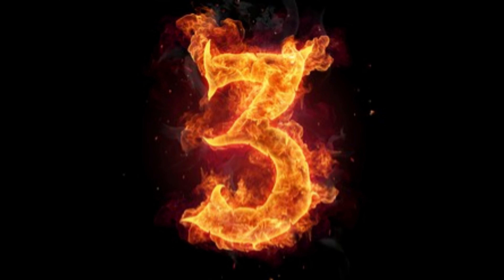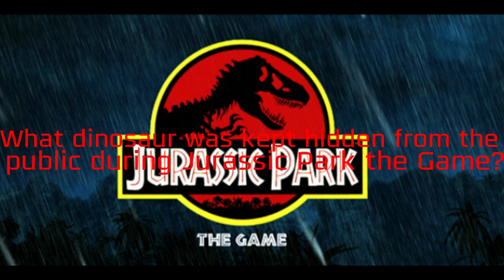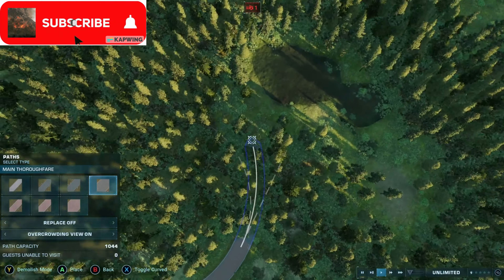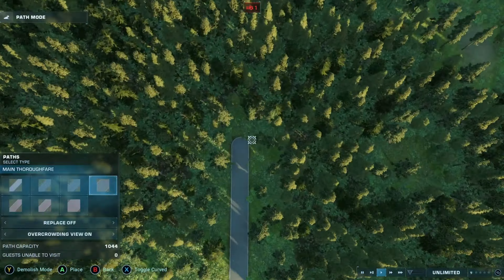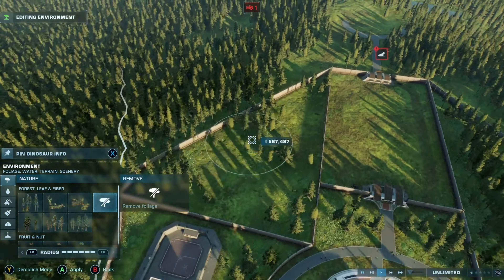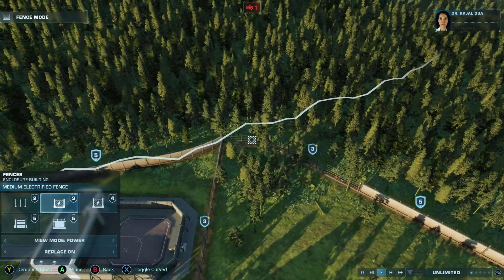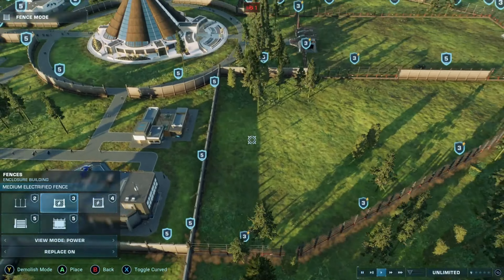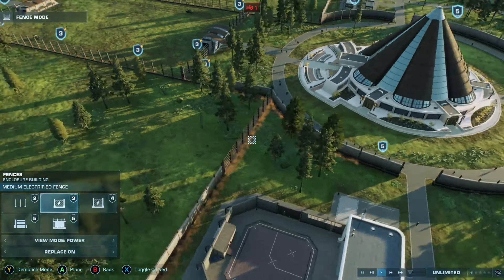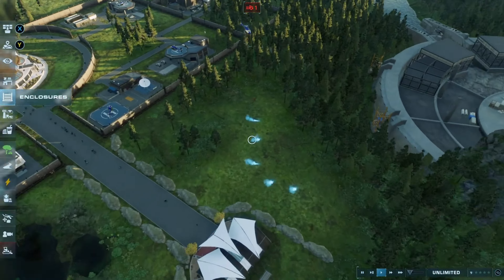Question 3 for our Jurassic Park trivia: What dinosaur was kept hidden from the public during Jurassic Park the game? Now, let's speak on attractions. I think most of us, if not all of us, can agree that this game needs more attractions. We only really have variations of viewing platforms and viewing galleries. I'm not saying the viewing log and viewing dome are bad — I love them, they are really good, I'm glad they were added. But we need more theme park attractions: roller coasters, merry-go-rounds, ferris wheels, stuff like that.